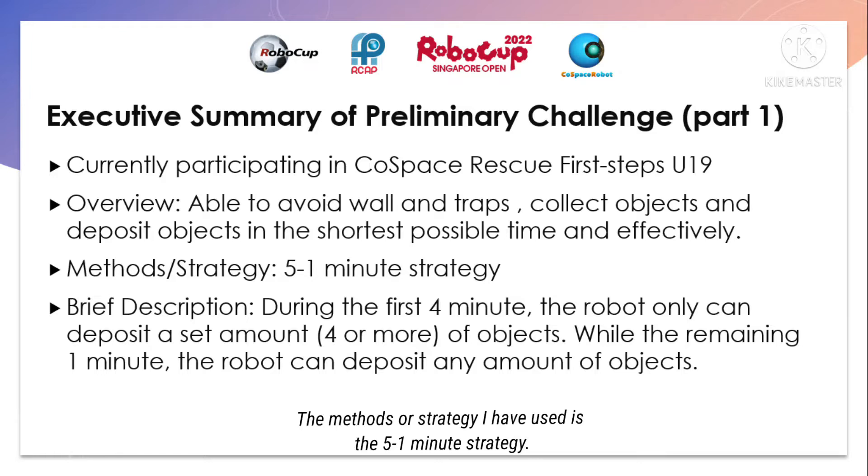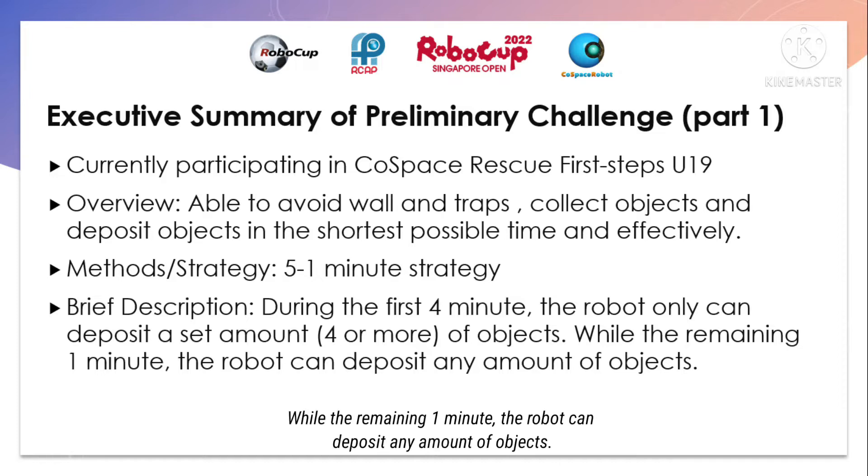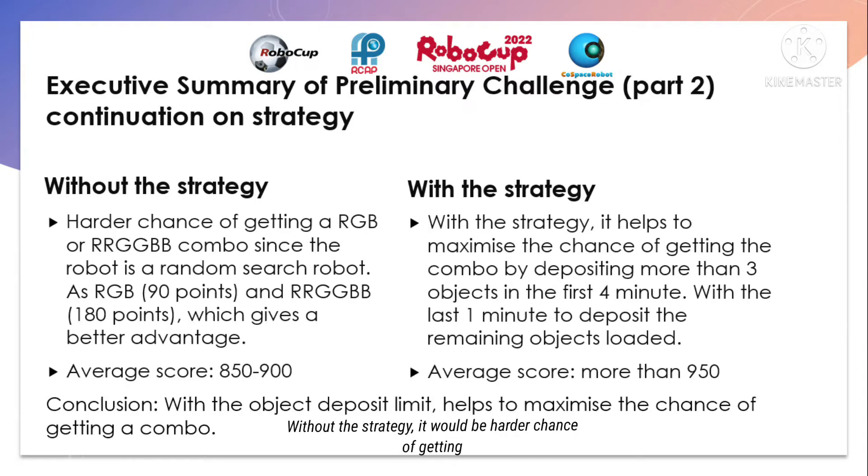The methods and strategies I've used is the 5-to-1 minute strategy. During the first 4 minutes, the robot can only deposit a set amount of objects, while the remaining 1 minute the robot can deposit any amount of objects. Without the strategy, there is a higher chance of getting an RRGB or RRGBB combo since the robot is a random search robot. As the combo gives extra points, it will give a better advantage.